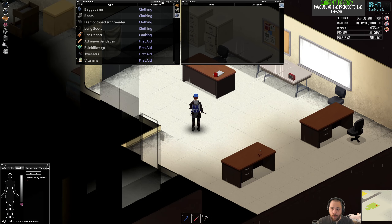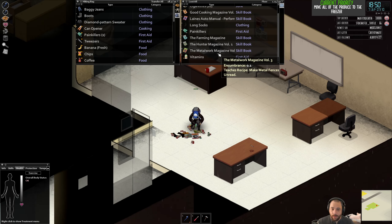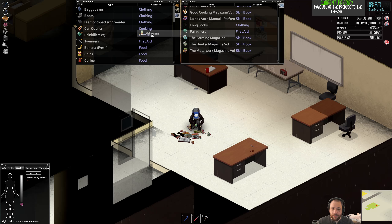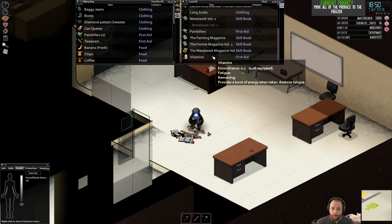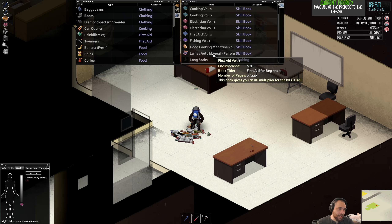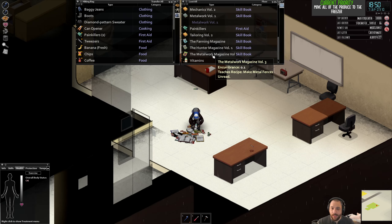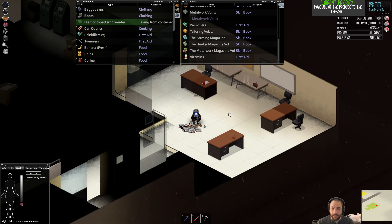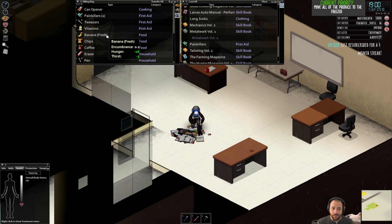For now I'm going to dump everything on the floor because I don't actually have storage places for this stuff. I'll keep the vitamins on me. As I collect shelving I can start sorting my items — putting like things together, like books and clothing on separate shelves. Because the filing cabinets I have just don't have a lot of storage capacity, it doesn't make sense to store things there as they'll fill up almost instantly.